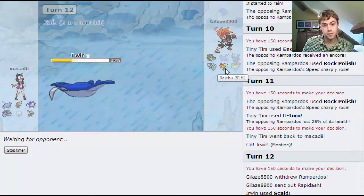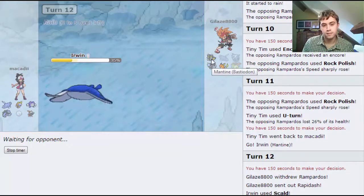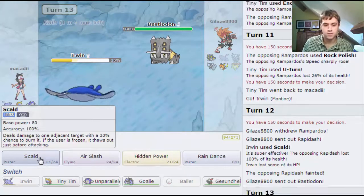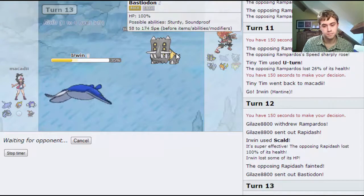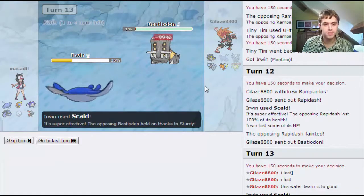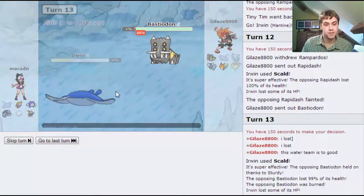I think his only bet is to go out into Bastiodon, hit me on Sturdy, and if he's got Metal Burst, take me out from there. I think Scald is still the best option. He's seen that it probably is GG from here. The Scald brings him down to Sturdy. I've burned him, which is a shame. The Metal Burst comes out and takes me out.